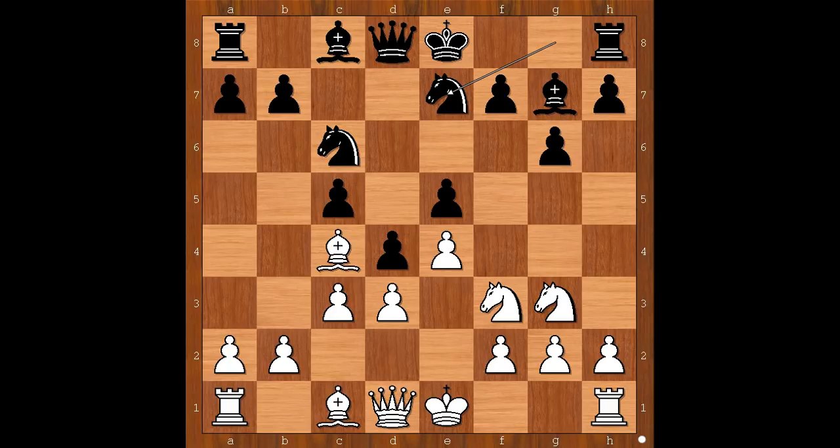Ng to g7. White to move — how would you continue? Perhaps castling kingside comes to mind. Van Geet played Ng to g5, moving the same piece again. What is the purpose of this move? Can you see it?